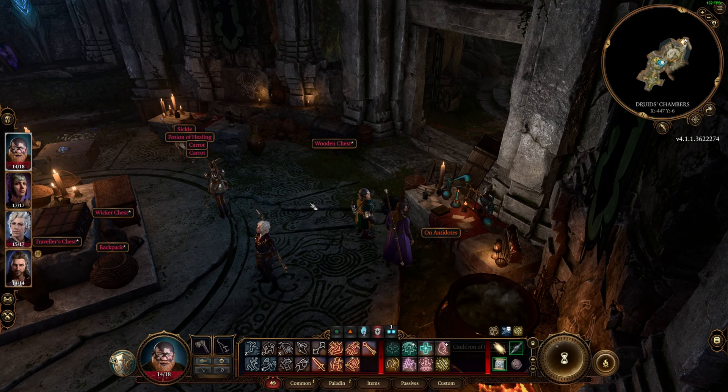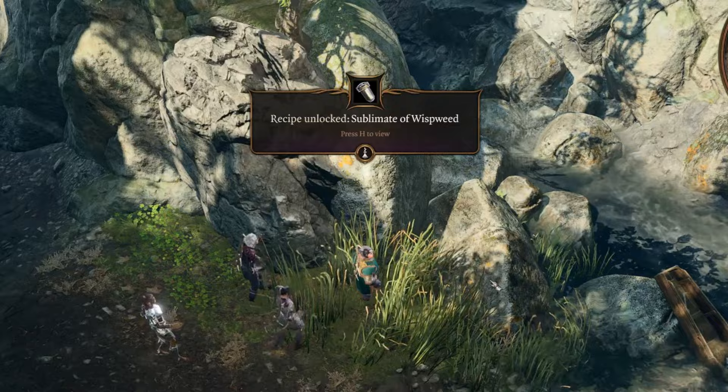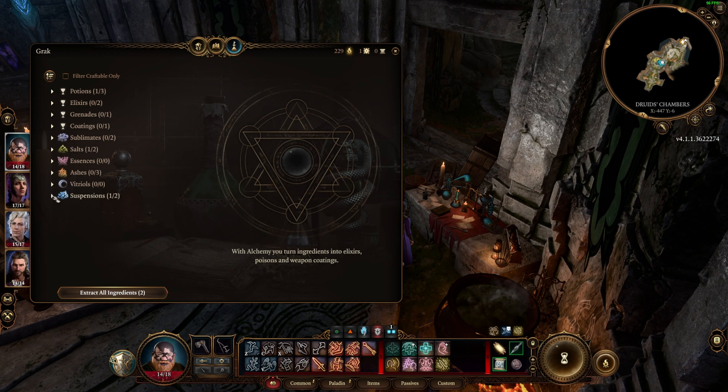If it's red, you'll probably get labeled a thief, so you might want to avoid these, but everything else is fair game. Once you start collecting reagents, you'll get notifications of recipes you have learned. You'll also be able to find recipes in scrolls and books scattered throughout Faerun. You aren't required to craft potions in camp or any particular crafting station — you can make them throughout the world on the go.